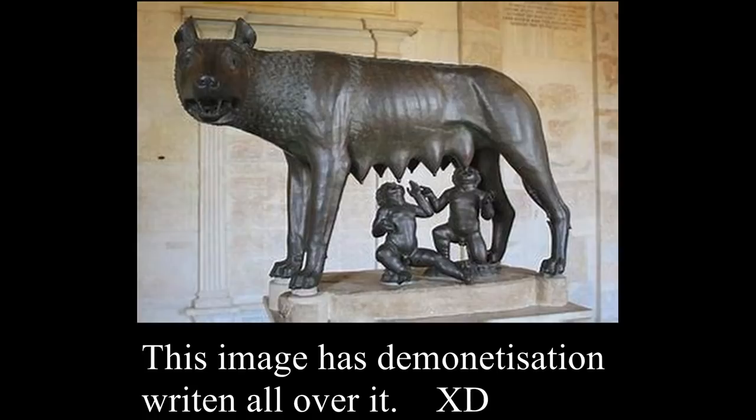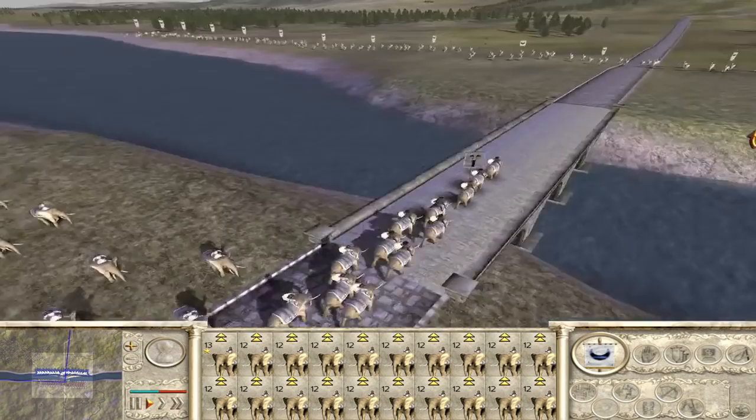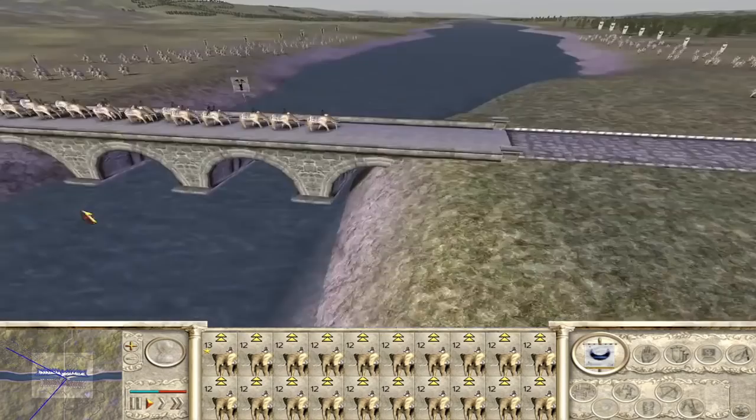First, we have the Scipii, the White Wolf — a reference to the story of Romulus and Remus, the founders of Rome, and how they were basically raised by a wolf. There is no direct link to the Scipii specifically, but I cannot really complain. They're Roman, and I guess that's close enough.